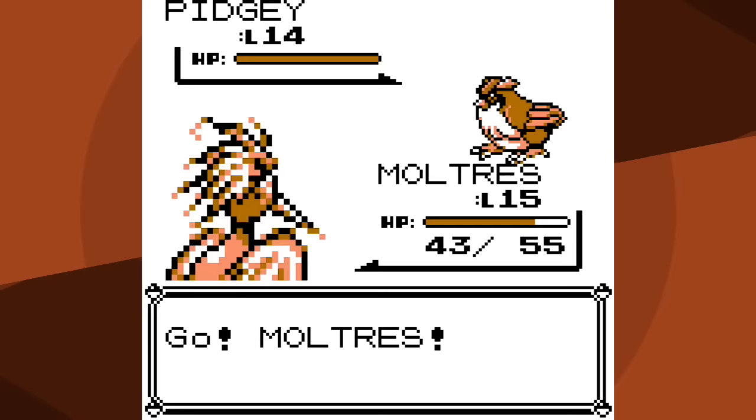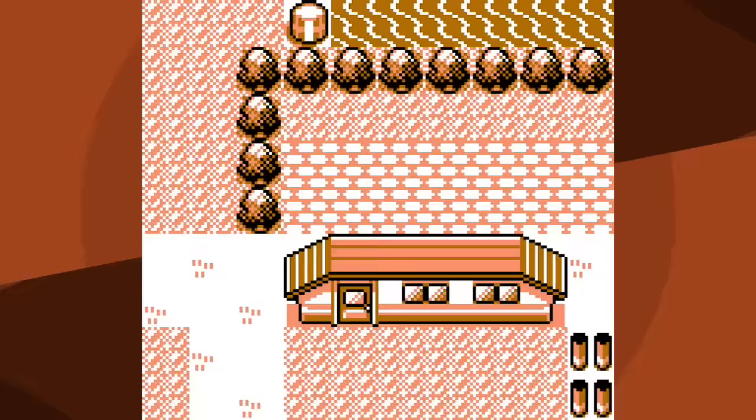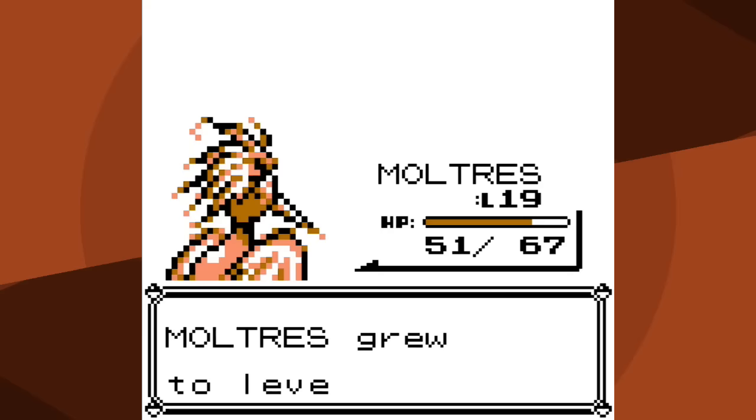None of the other battles on Routes 24 and 25 are worth talking about. Now, time to fight Misty? Wrong. In practice Starmie would just simply annihilate me - it would outspeed, Bubble Beam is just not gonna happen. So I'm going to head to the SS Anne and teach Moltres Body Slam... I fooled you - Moltres can't learn Body Slam.